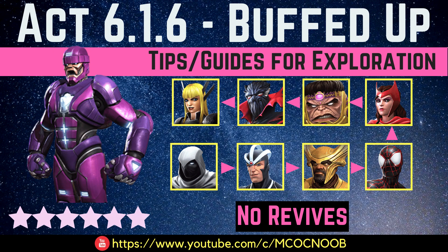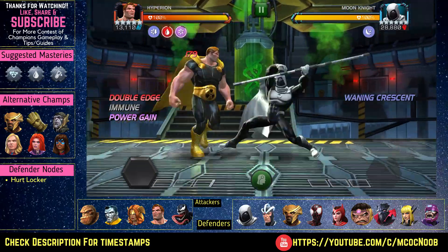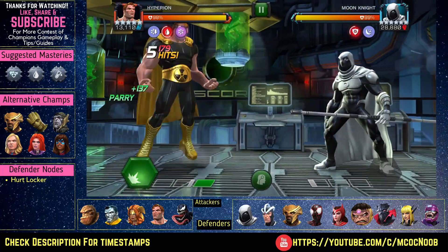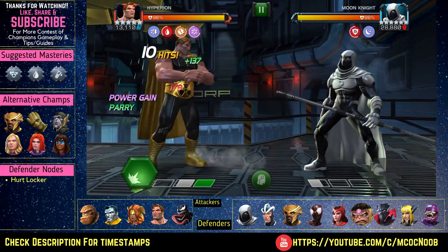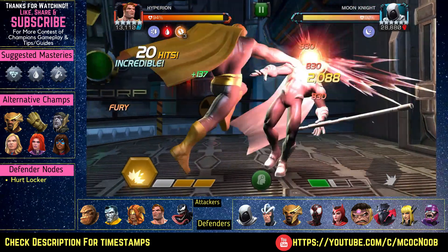Hi guys, welcome back to the channel, welcome to another video of Marvel Contest of Champions. Today we'll be running through Act 6.1.6 Buffed Up path. There are a lot of fun fights in this section — especially there's a MODOK, there's also a Magik that has extra power gain, and to top it off there's a Symbiote Supreme. You need to have at least three or more buffs active on you to get through this path.